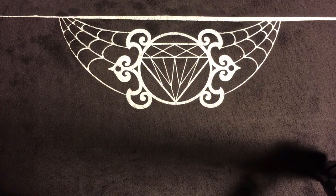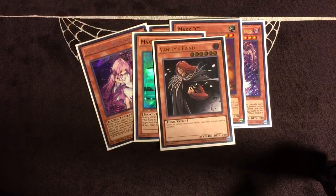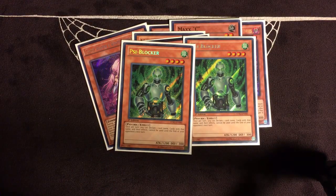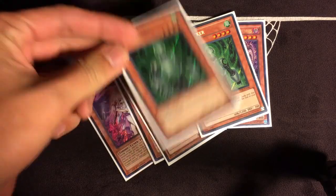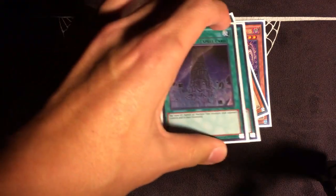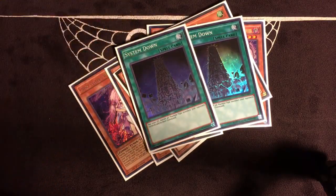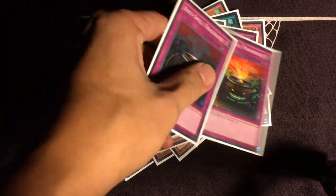For the side deck: three Effect Veiler, two Maxi C, the second Vanity's Fiend, and a card I side in almost all the time that puts in so much work as a side blocker. You rarely use your Normal Summon so you can afford these blowout cards. I faced a mirror match today, called Vanity's Fiend, turned them off for a turn, went off, and just kept playing through their side cards. Two Set rotation, a second Twin Twisters, and if I'm going first, D-Barrier and Anti-Spell Fragrance.